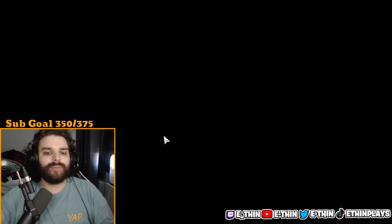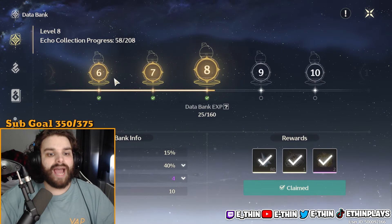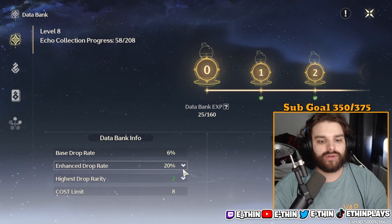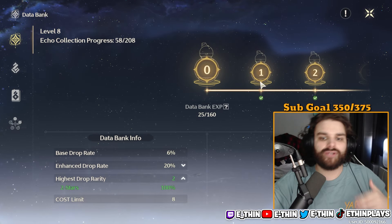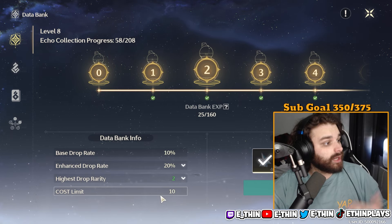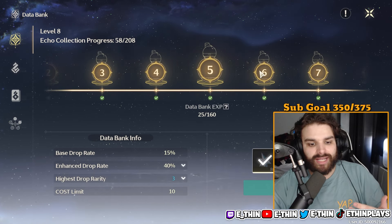Now let's go to the databank, which is very important to understand. Here's how it works: everyone starts at level zero. The base drop rate starts at 6%, the enhanced drop rate is 20%, and your highest drop rarity is 2-star echoes. As you level up the databank, your base drop rate increases along with your cost limit. At level two, your cost limit becomes 10 and your enhanced drop rate goes up to 40%.